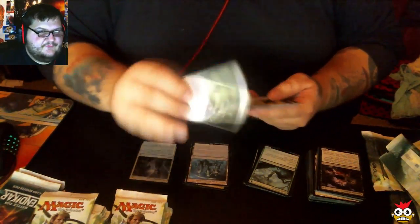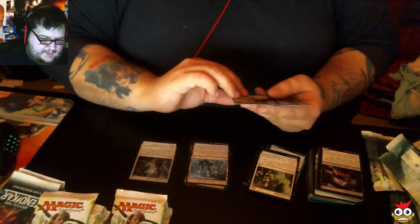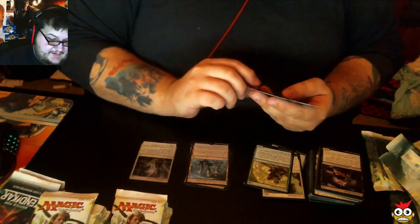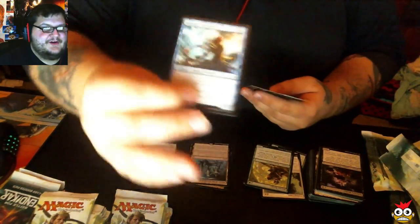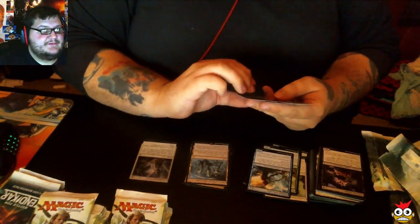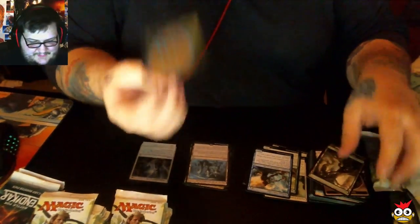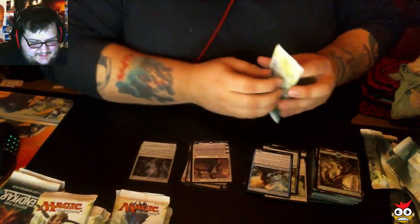Our first uncommon is Unified Front, second is Murasa Ranger, third is Halimar Tidecaller. And our mythic is something awesome — we have Gideon, Ally of Zendikar! That's awesome. We pulled Gideon from this box! I need Gideon — I've opened several packs of this and hadn't pulled him yet.